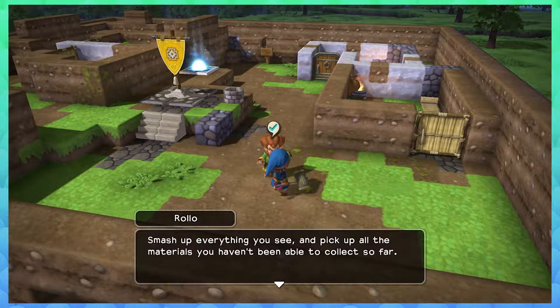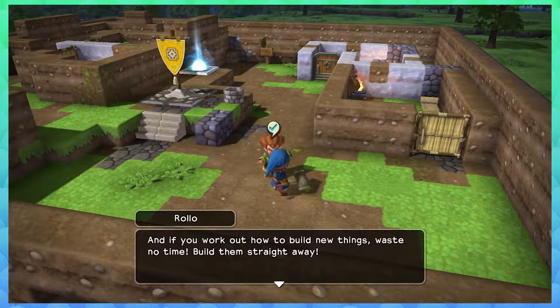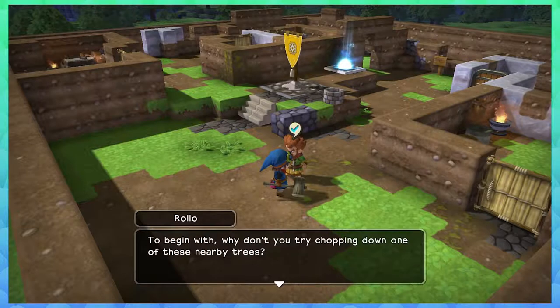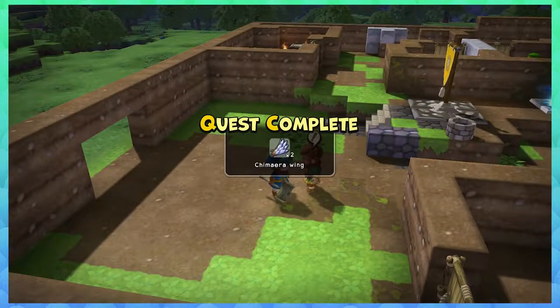Smash up everything you see, pick up all the materials you haven't collected so far, and if you work out how to build new things, waste no time — build them straight away. To begin with, why don't you try chopping down one of those nearby trees? Oh yeah, I'm gonna do that — I'm gonna chop down a tree with a mallet!